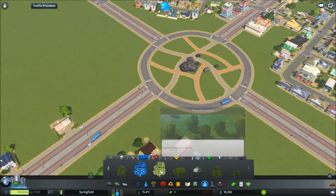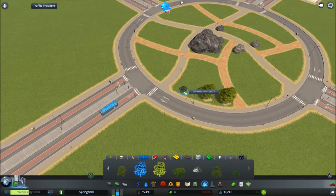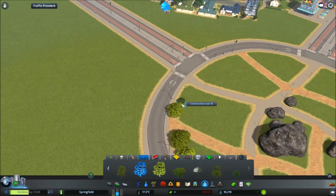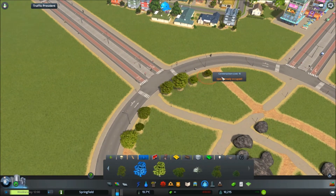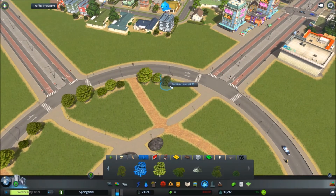And then trees galore - loads going around the outside. I don't want that tree, that's tiny. Oh yeah - trees galore going around the outside. These little ones keep spawning, I don't know why.